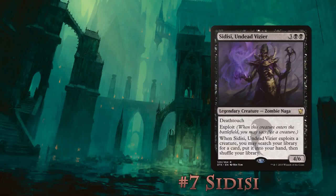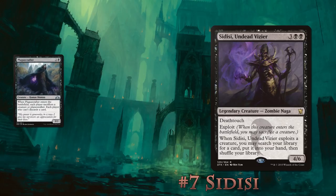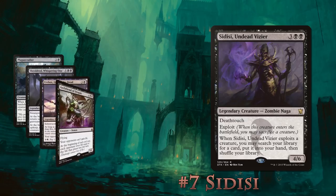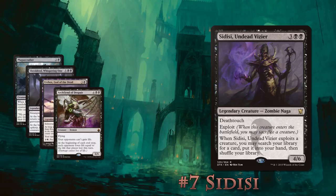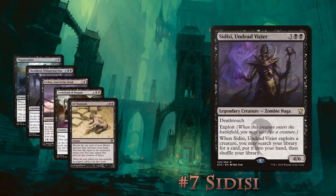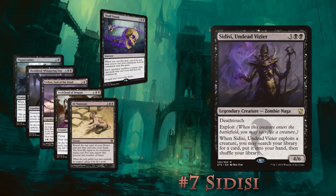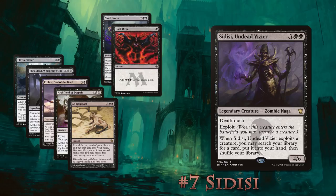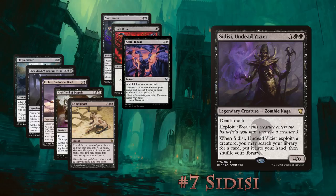Number 7: Sidisi, Undead Vizier. Sidisi wants to be sacrificing creatures every turn, turning ETB creatures like Plaguecrafter into pure value, with Shirei bringing it back every turn, until your opponents have nothing to defend themselves with. Erebos God of the Dead and Archfiend of Despair keep your opponents from gaining life — in the case of the Archfiend, it doubles the life loss your opponents had that turn. There's usually an Ad Nauseam in there somewhere, and it now includes Skull Storm thanks to Commander 2018 to storm off. With Commander tax making it harder and harder to cast her, you're going to want both Rituals — Dark and Cabal — to get that extra bit of mana to keep bringing her back.